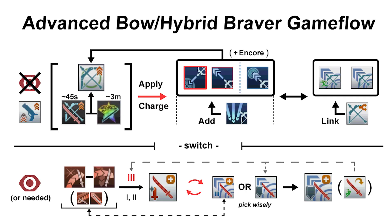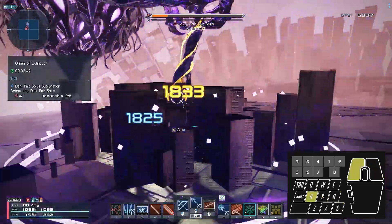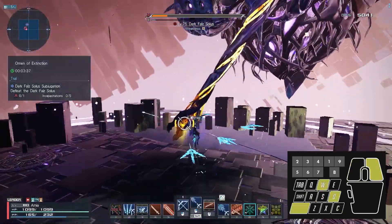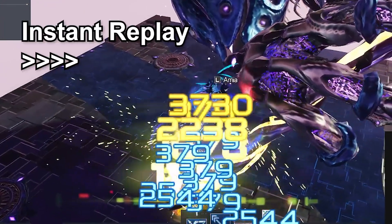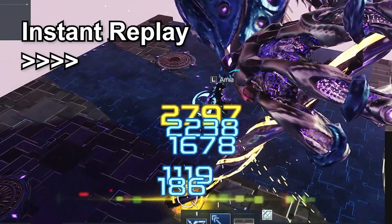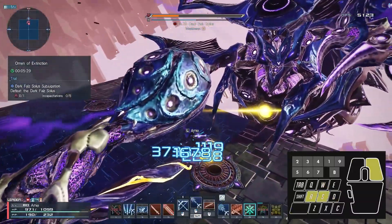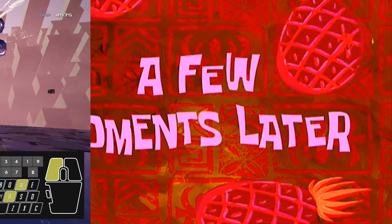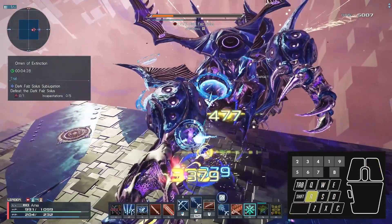If you have seen a couple of bow gameplay showcases, you realize that the weapon has been abusing Encore Jump for quite a while now. Although it provides charge-centric weapons an unignorable amount of damage in some scenarios, it is an extremely niche tactic that only applies to a few bosses in NGS. Therefore, if the target allows it, you might want to learn how to incorporate Encore Jump into bow gameplay to crank out DPS in a very strict, time-constrained encounter.